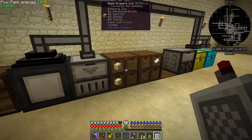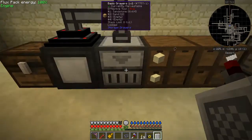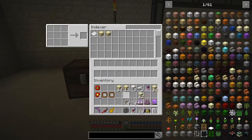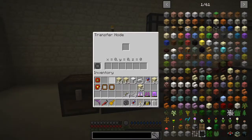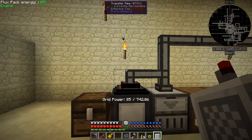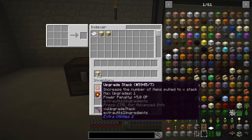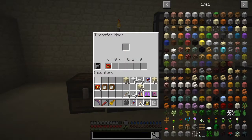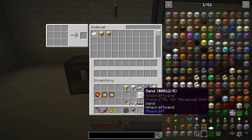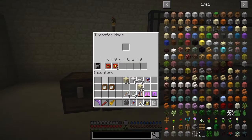I've got six stacks of sandstone and two pieces of sand. If I put sandstone in without a stack upgrade, items are transferred one at a time. But if I add a stack upgrade to the transfer node, look — everything's gone instantly. The next stack goes straight away too with the stack upgrade in place.